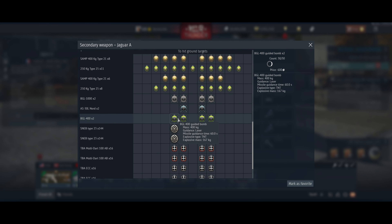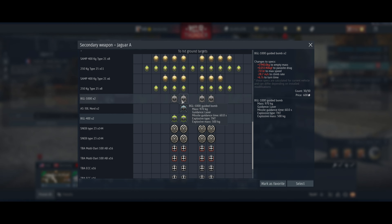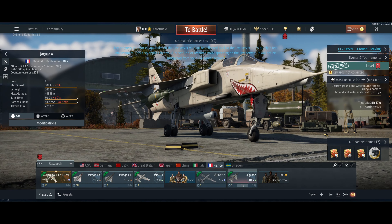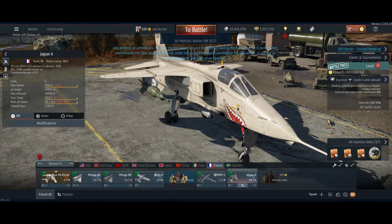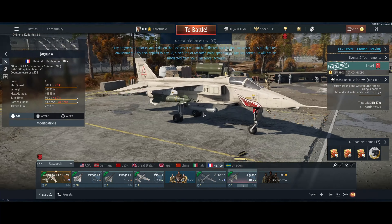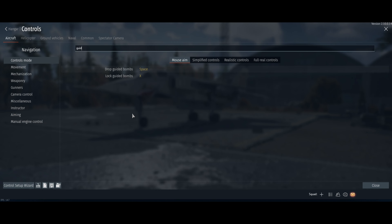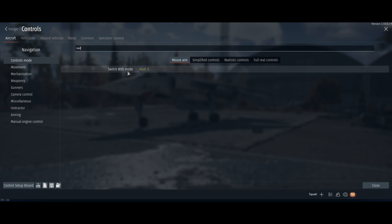This aircraft also gets a targeting pod with thermals, which is gonna help a lot with dropping bombs. We only get two bombs here, though the UI says four — that must be a minor mistake. Here are the stats for the BGL 400 and the BGL 1000. Anyone in their right mind will always want to use these. You can also fill this plane up with countermeasures — just load up chaff and mess over AA. You can drop these bombs from 30,000 feet, so this thing is gonna be an AA killer.